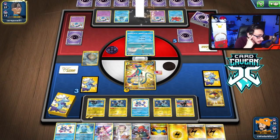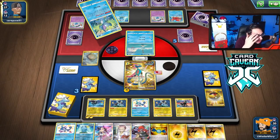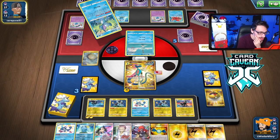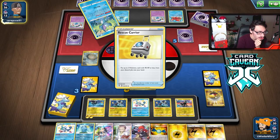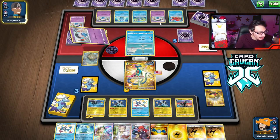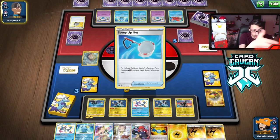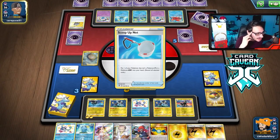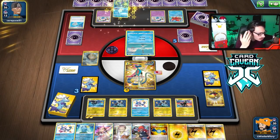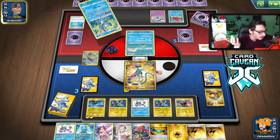I can do another Electro Step, which is probably just the play. I do want to try to get three Luxrays in play — that'd be pretty baller. My opponent — I don't know how they haven't done Double Link yet. You've gotta always do Double Link because I ain't playing any V Pokemon. They're so far behind. There's no window of opportunity for them to win at this point. As long as our hand never gets disrupted, I don't think we can lose.